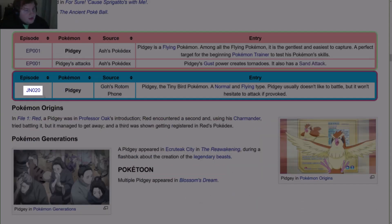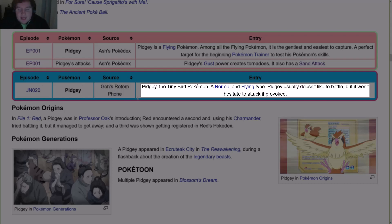In Journeys episode JN020, Pidgey in Goh's Rotom Phone: Pidgey, the tiny bird Pokemon, a normal and flying type. Pidgey usually don't like to battle, but it won't hesitate to attack if provoked. That's also it in Origins and Generations.